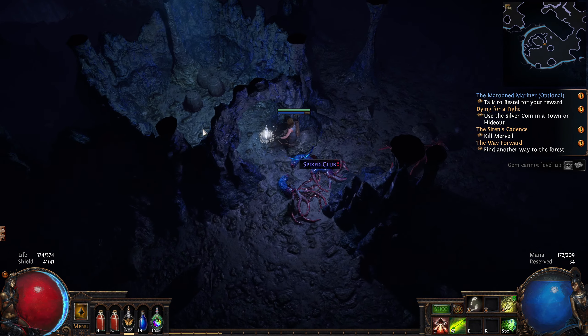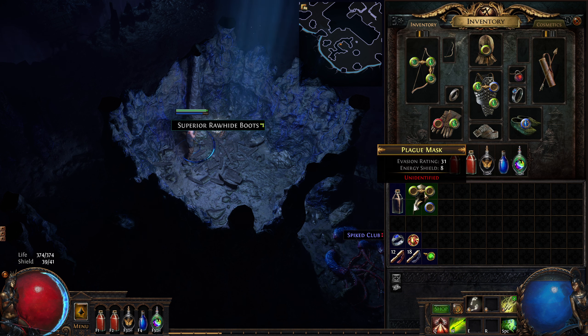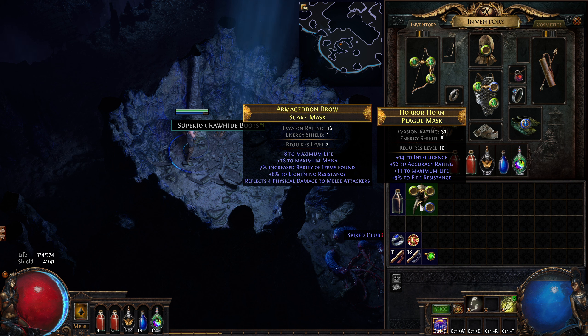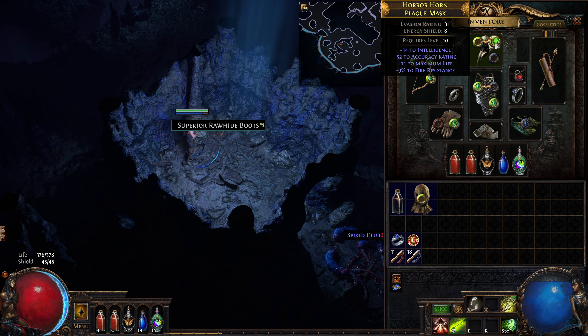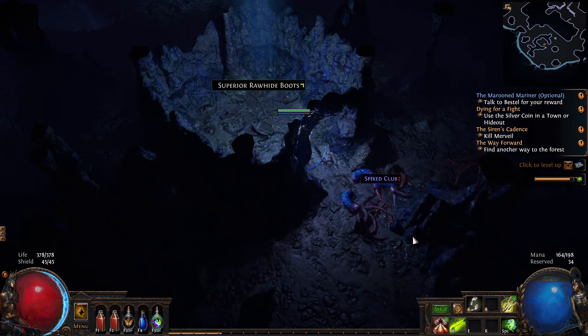A Plague Mask dropped with two linked green sockets. It has Intelligence, max life, and fire resist. Our current helm has max life, max mana, and lightning resist. For the linked sockets, extra Intelligence, and slightly more life — we are losing a bit of mana — I think that goes in with Pierce and Shrapnel Ballista.